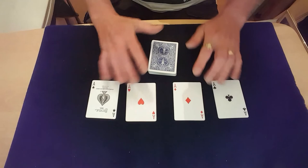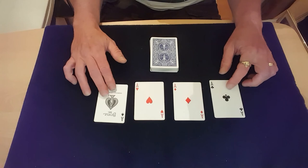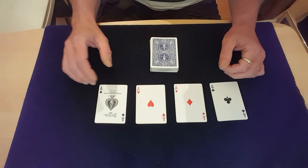And there we have it — four aces lost four ways, found four ways. I hope you enjoyed it. It's not that hard to do, there's no real bad sleights in it. I wouldn't say it was a beginner trick — it's more of an advanced beginner — but surely you can cope with it, and with that I'll see you soon.